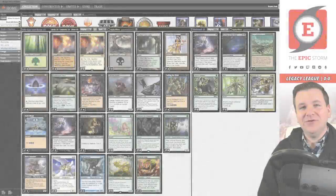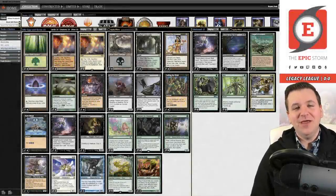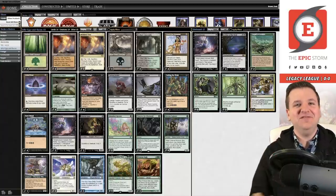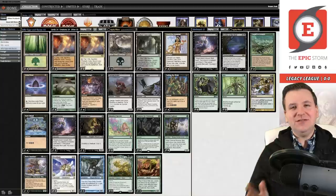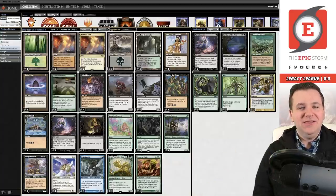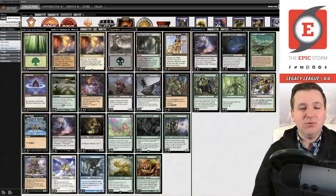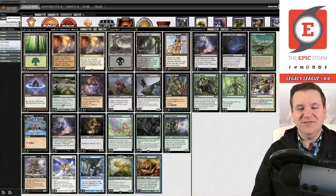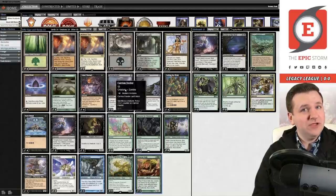Hey there storm fans, it is Brent Cook, and today we're playing a deck that can only be described as Nick Fit meets Hulk Flash. I never thought I'd be uttering that sentence in my entire life, but that's the truth. It is Jelly Eggs and Bacon from our friend Manuel. The entire idea behind this deck is that we want to get Protean Hulk in play.